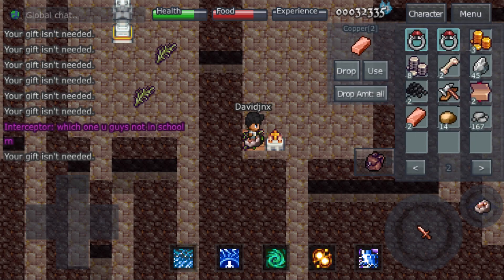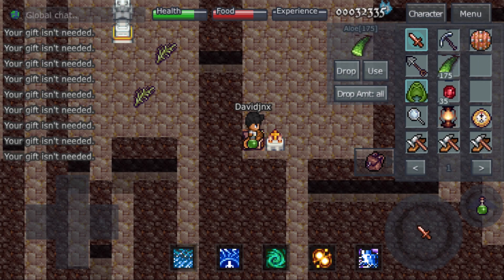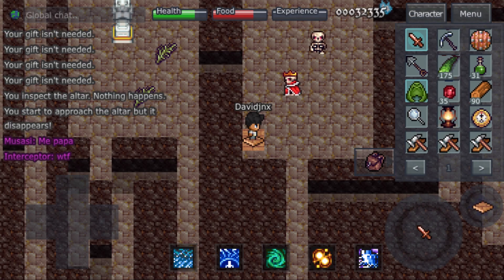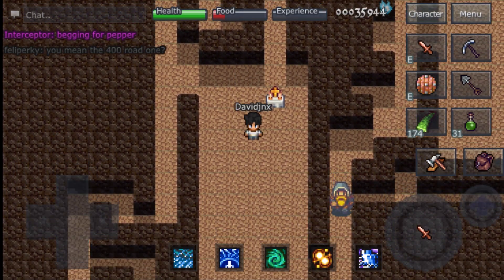Another thing I forgot to mention is that in order to increase your chances of finding an altar, you have to mine the rocks, break the tables, use the fountains, open the bone piles. Pretty much anything that can despawn easily, try to get rid of them. That'll increase the chances of finding an altar on the same floor.